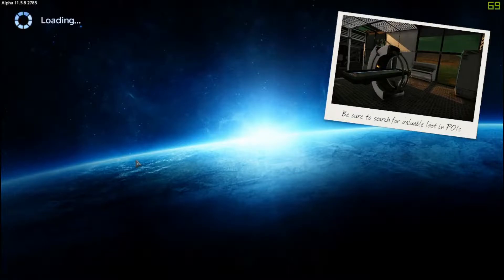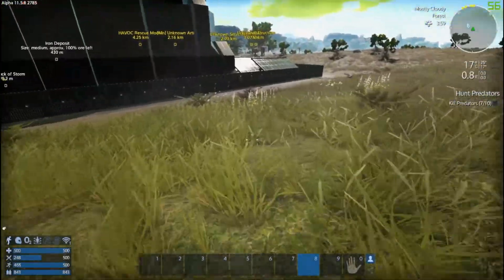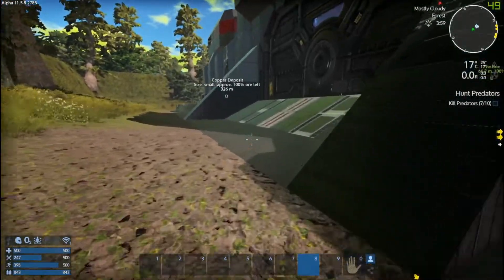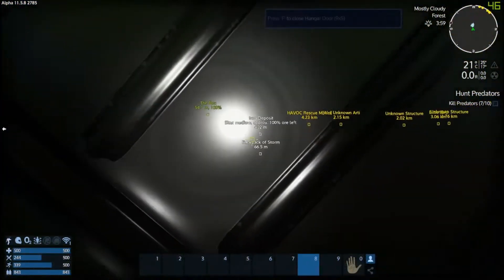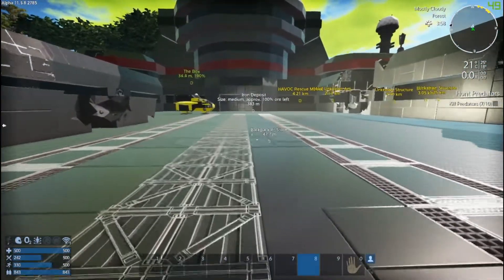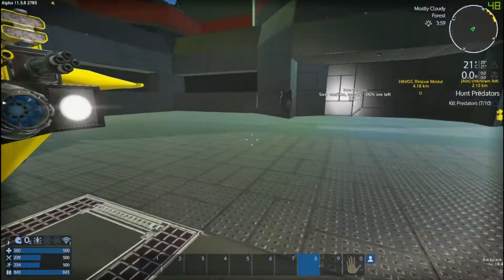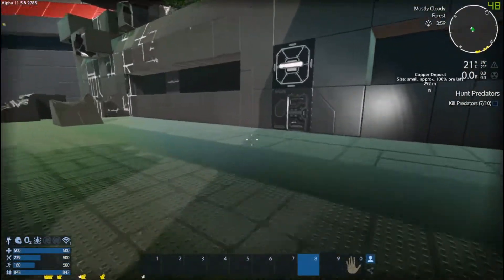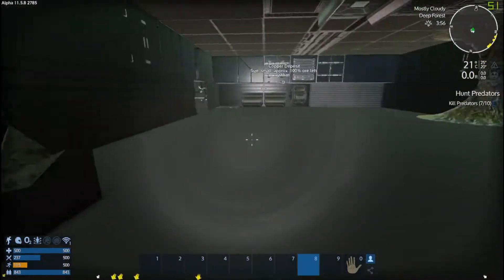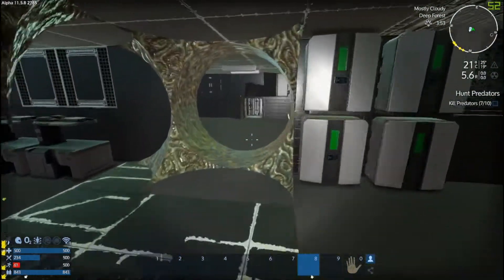Okay, that sucks. I tried not to die - is that my first death? No, that is not my first death. Now we gotta make our way back down there. That's the bad thing about dying - you lose all your stuff. That guy is going to be guarding my stuff. That reload animation killed me - going up the elevator.